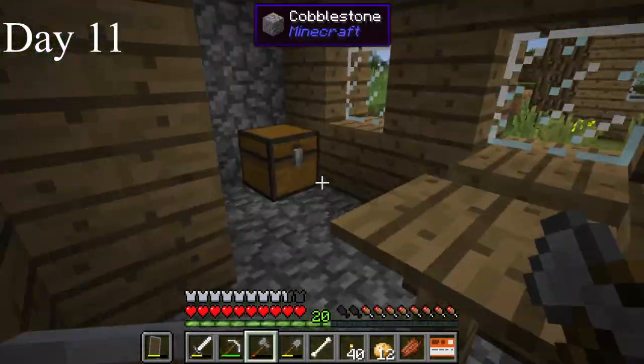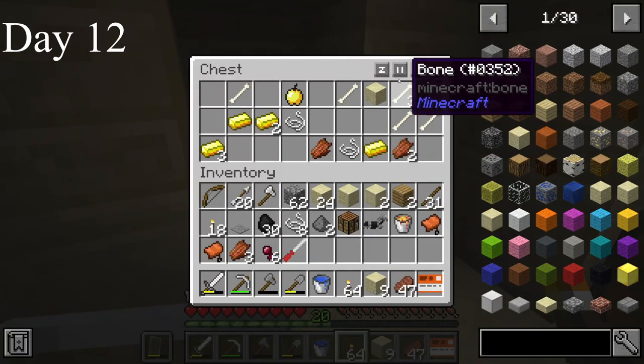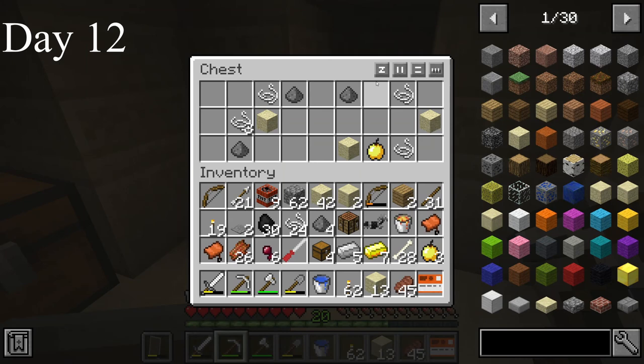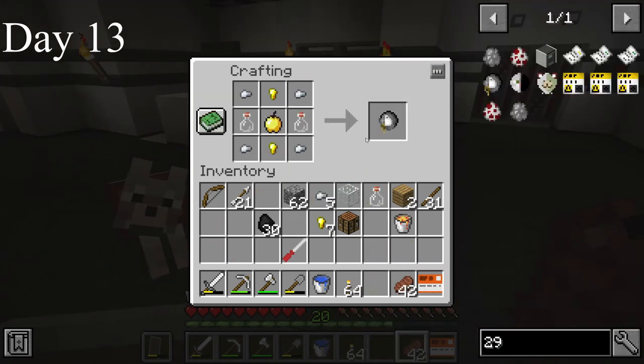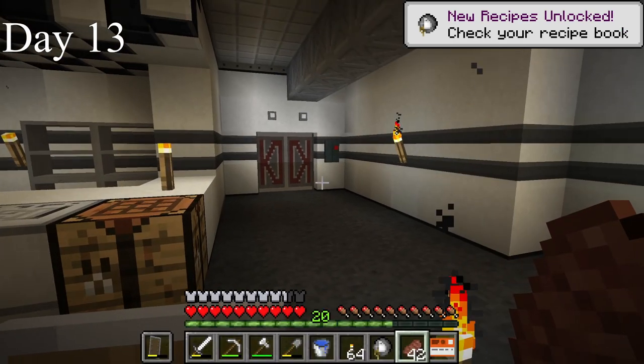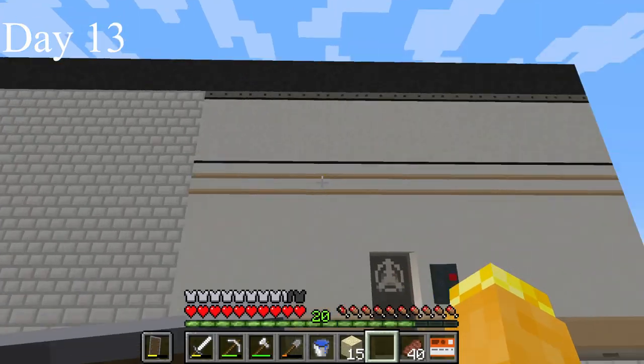I harvested some flowers since some of the SCP recipes require them. I returned to the village and looted the blacksmith. I found another desert temple with another 2 golden apples and some gold, then a third desert temple with 2 more golden apples. I crafted my first SCP today — SCP-249, the coffee machine. It can dispense an infinite amount of potions. I went outside and placed it; it blends in nicely.